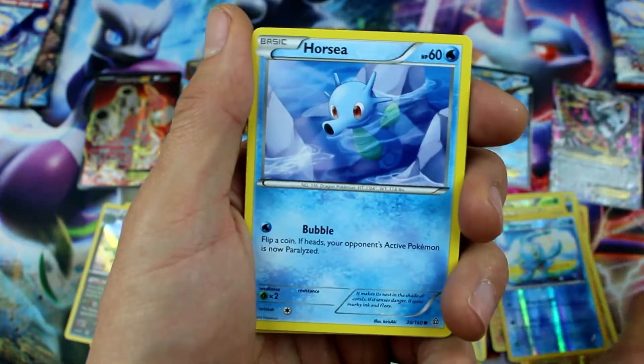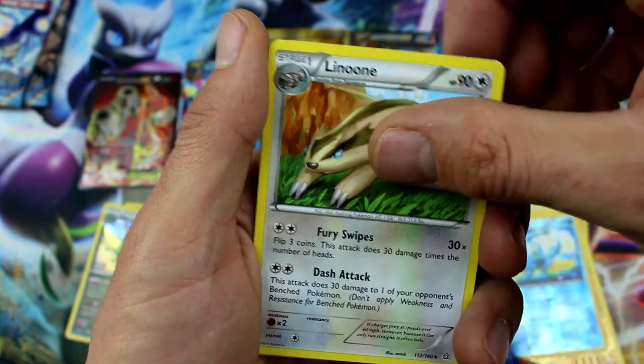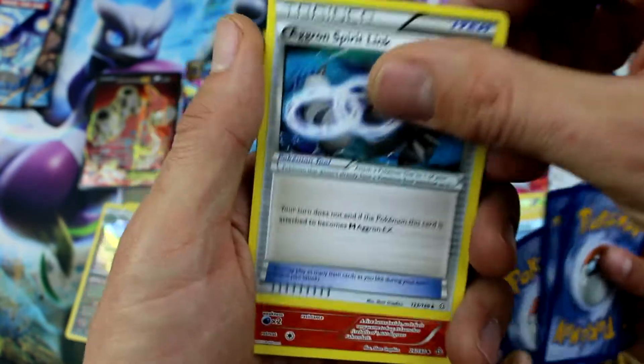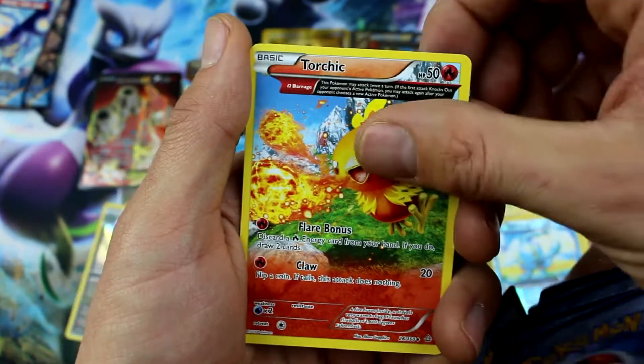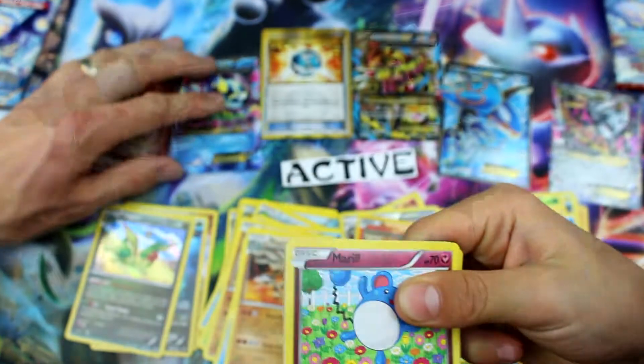Meditite, Bidoof, Horsea, Chinchou — whoa, I just threw something on the floor! Rhyhorn, Tyranitar Spirit Link, Torchic, Vulpix Reverse Holo, and Rhyperior. That is a sweet looking card!